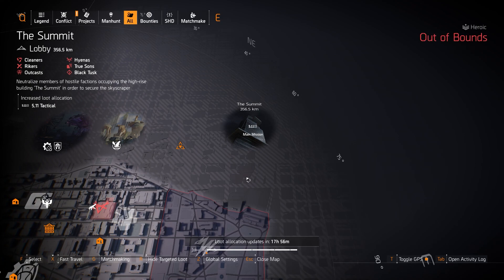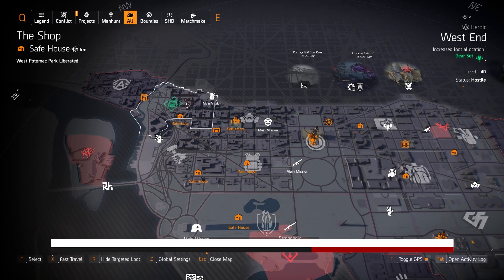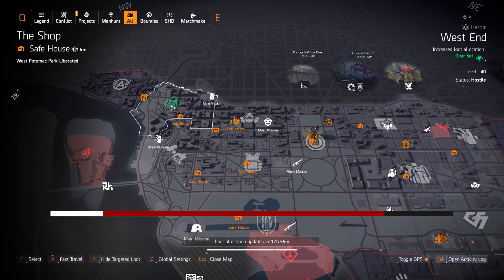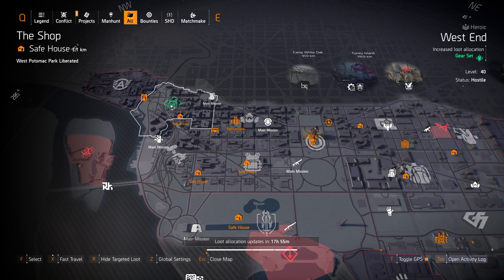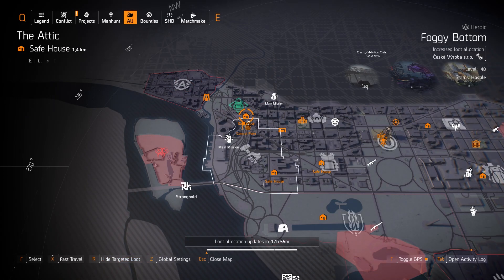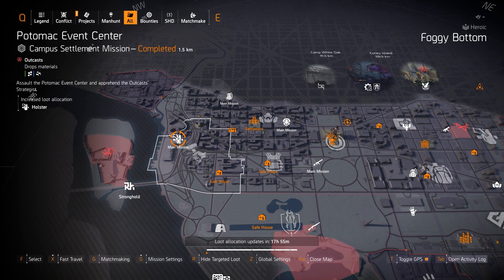Over here on the west side targeted loot highlights: first off, we got gear sets at West End — you can get anything except System Corruption, which is a DZ exclusive, and Foundry Bulwark and Future Initiative chest and backpack pieces are still exclusive to the Iron Horse raid. We got holsters at Potomac Event Center — if you're looking for the Imperial Dynasty holster or the Forge holster, which gives you a whole extra skill tier for your shield health, definitely grab that.